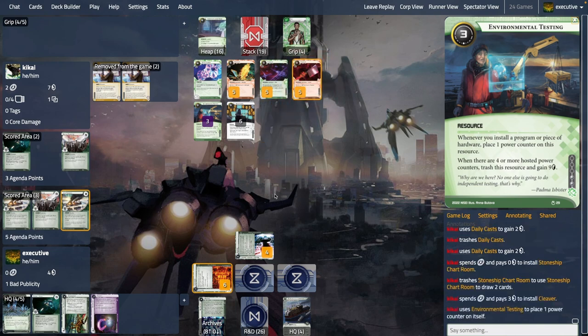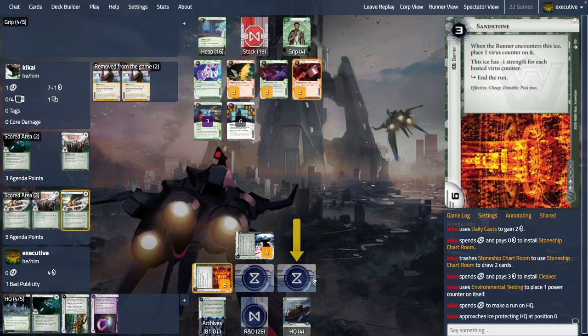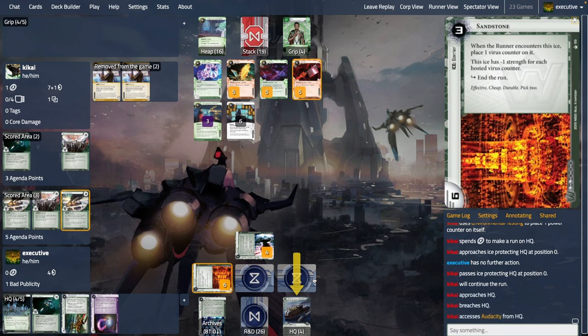There's the Cleaver — they're going for HQ. I was thinking about whether to rez; it has no impact and there's bad pub, so I wouldn't. I decided to quickly say no to make them think there's nothing, since we're on voice. They see Audacity, which is kind of the best card they could hit for me — if they see the ice it's better for me, but Audacity plus my reaction plants the idea of there being nothing in HQ.